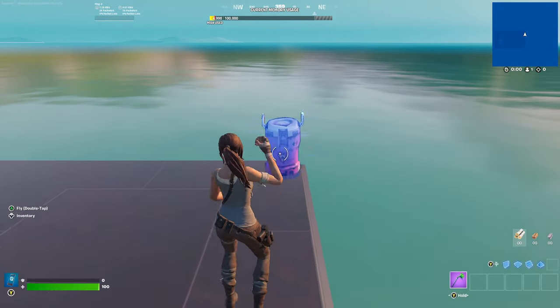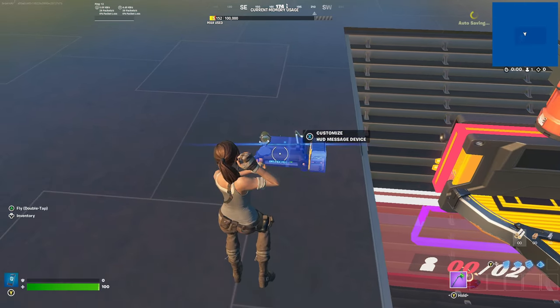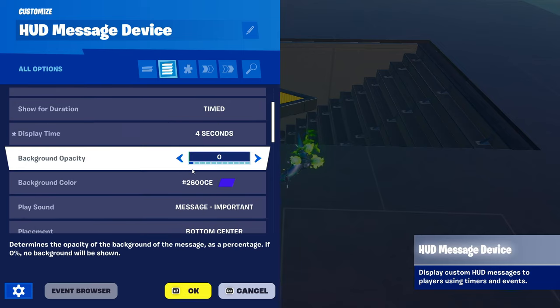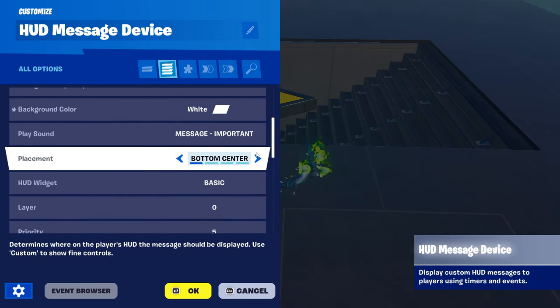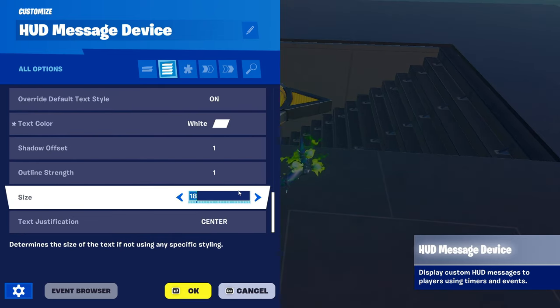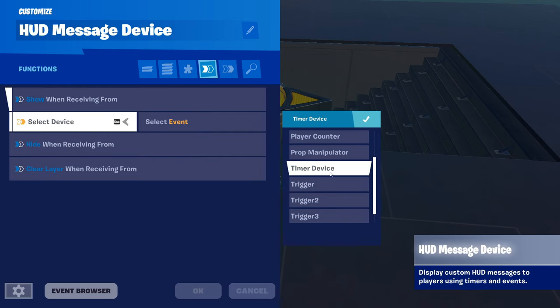Place a HUD Message device just like that. Add text, display time four seconds, background color top White, placement Top Center, play sound Accent One, text style Set Legacy, HUD size 35. When Receiving From: select device Trigger 3 and Trigger 4.